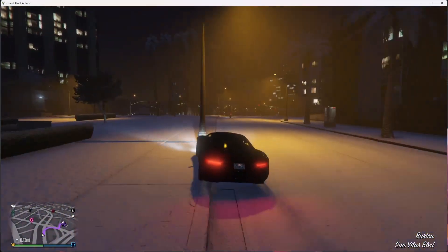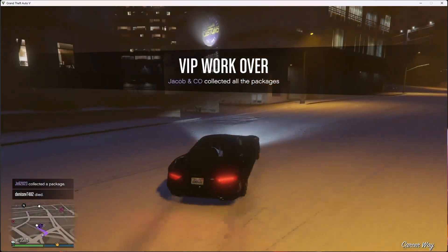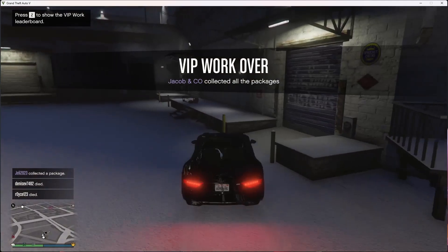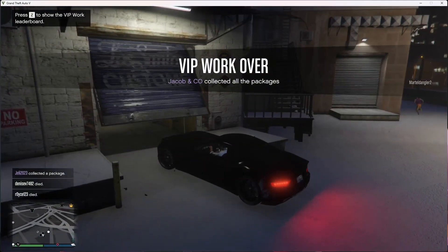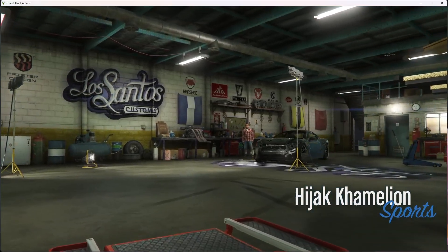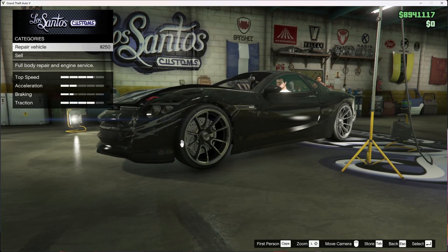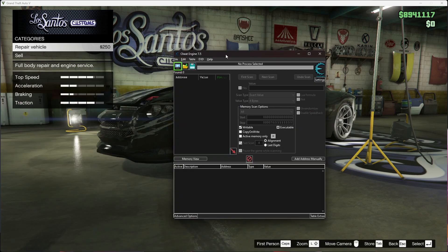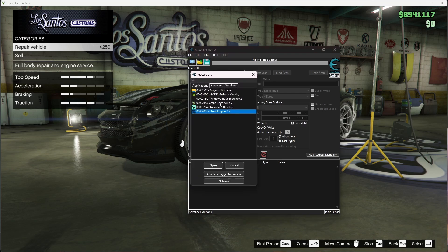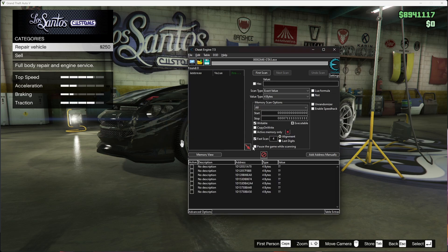Alright, we've made it into Los Santos Customs. Now you want to open up Cheat Engine. Press the Windows button, open Cheat Engine. You'll see a colorful box — press it, then go to GTA Grand Theft Auto V and double-click it. Press Yes, and then you've found it and attached Cheat Engine to the game.